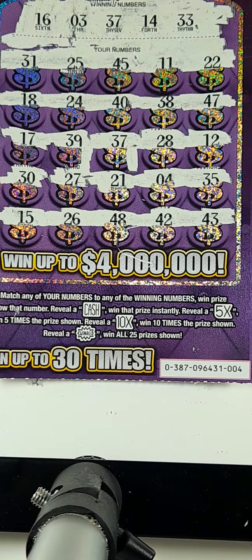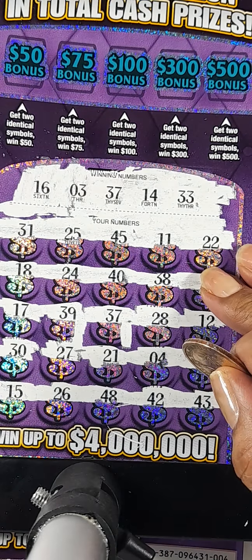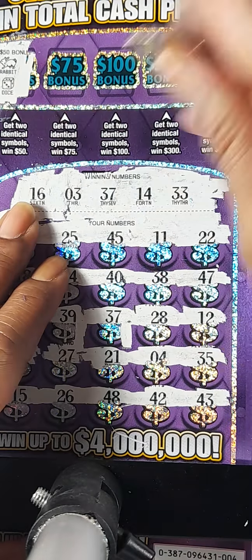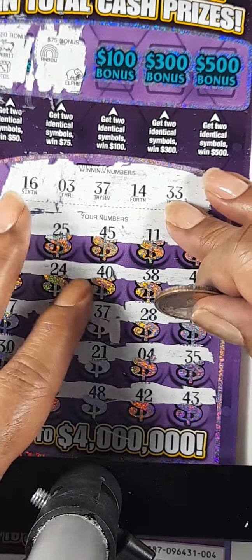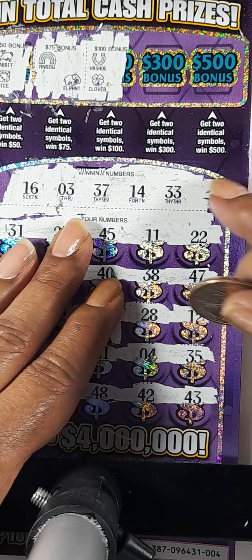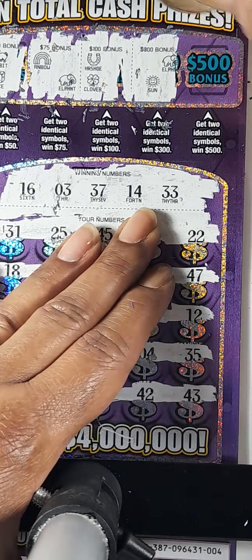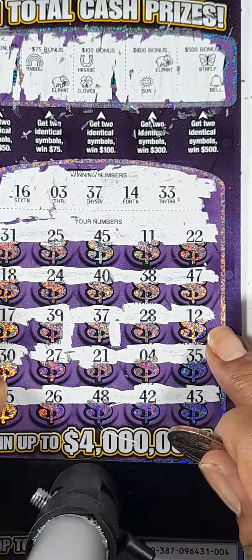Before I scratch that off, let's see if we have anything in the bonus boxes. The $50 bonus box — we have a rabbit and a dice. The $75 box — we have a rainbow and an elephant. The $100 box — we have a horseshoe and a clover. The $300 box — we have an elephant and a sun. They like the elephant! And the next box we have a butterfly and a bell.